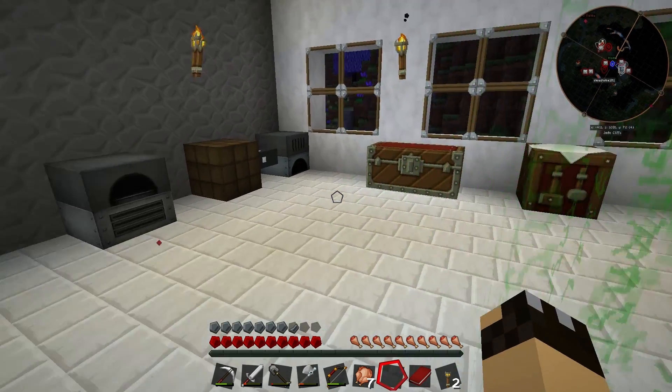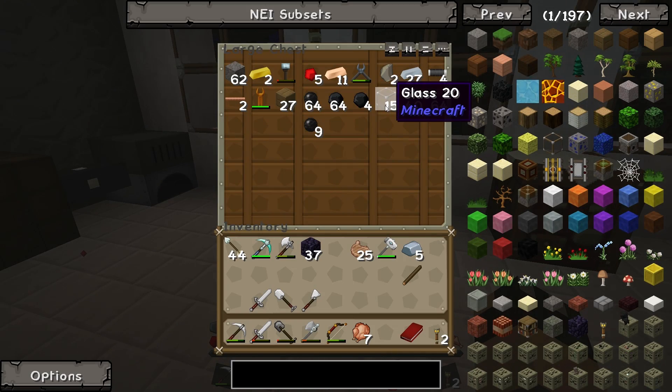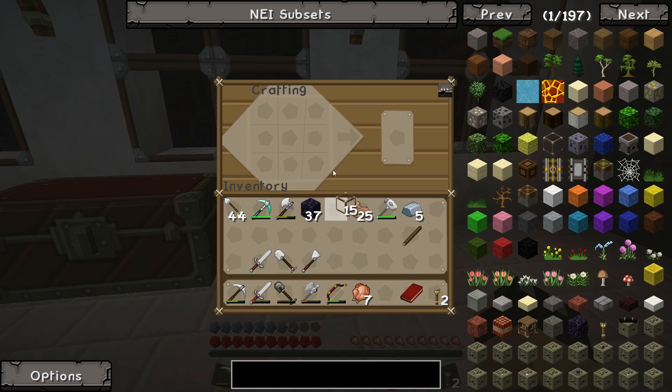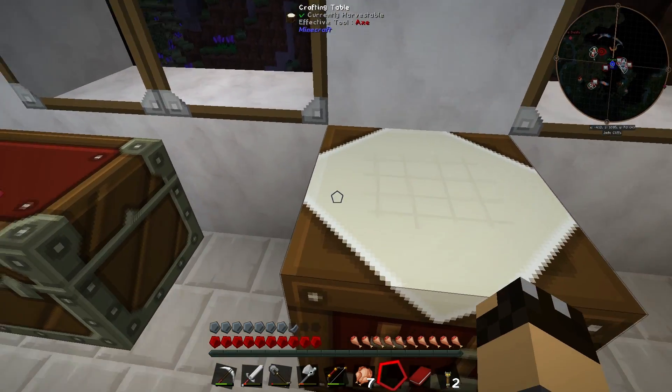First of all, we are going to need some OpenBlocks tanks. I'll need some sand for that because I need some glass — unless I have glass already. I do have glass, but I need glass panes. So let's go ahead and make these into glass panes. I think you just put six in the bottom. Yep, there we go. Got some glass panes.